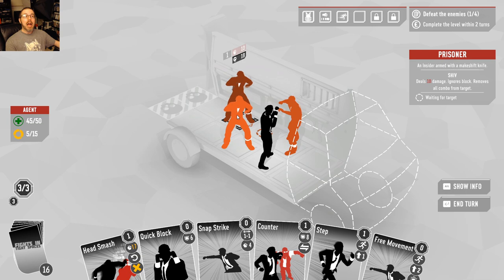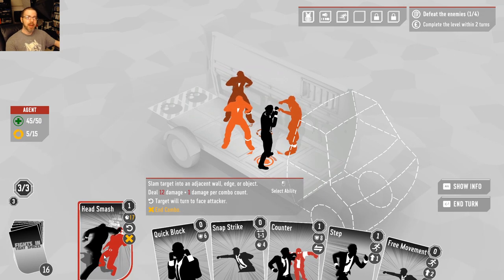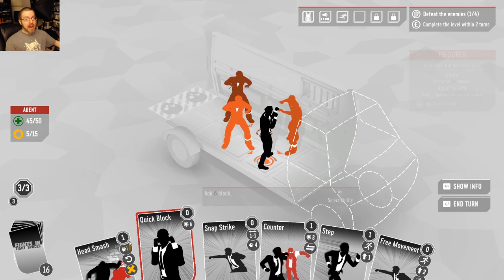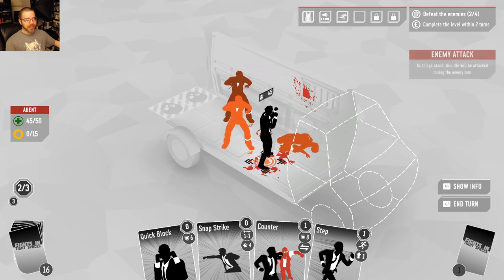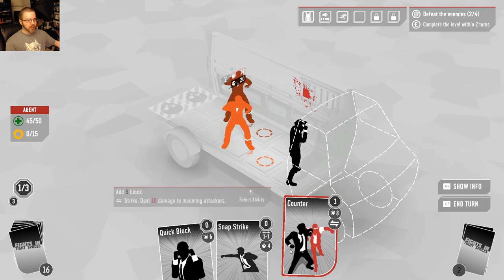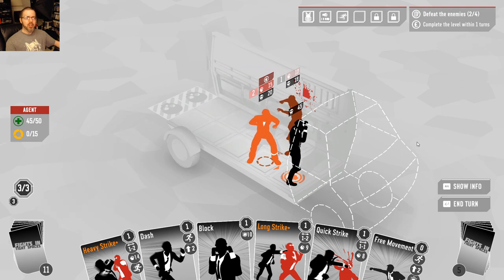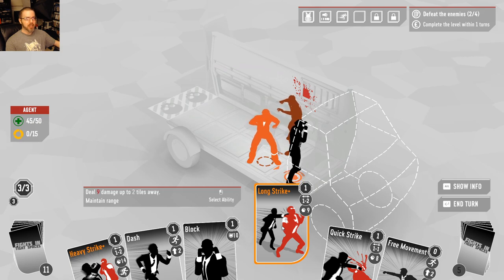New guy with 18 health has a knife — I do not have a knife. But the other man has 14 health, and I have Yonder Head Smash, which I love. Anytime they're near a wall — and you're usually in tight spaces with a wall — I can smash his head into it. I step myself over here and add Counter, then end my turn. It's all about using whatever you have at your disposal; it is a roguelike after all, but generally I have enough options to get through any given scenario.